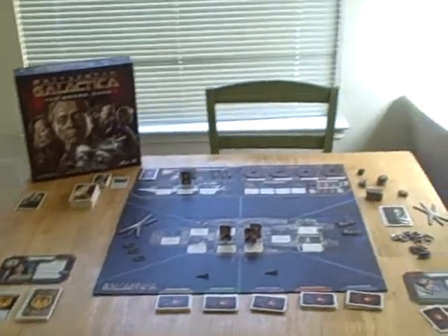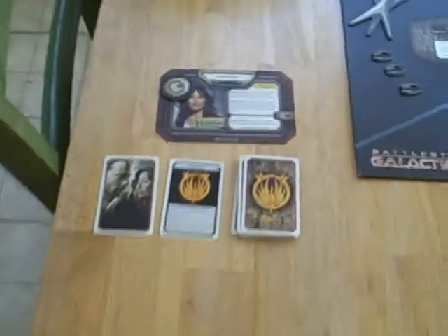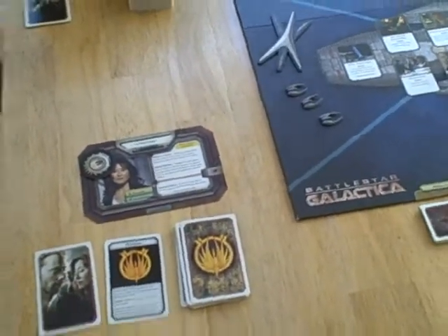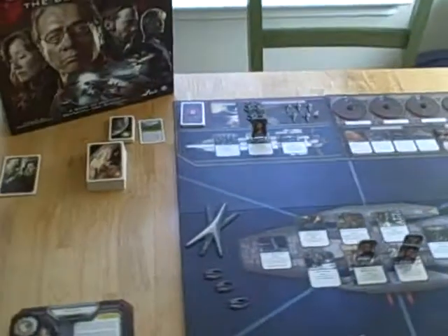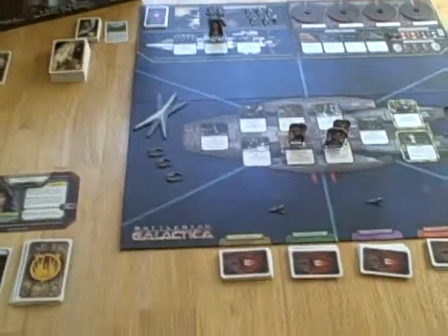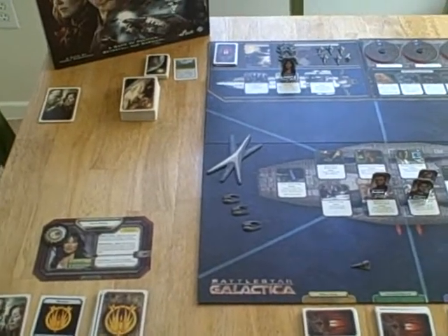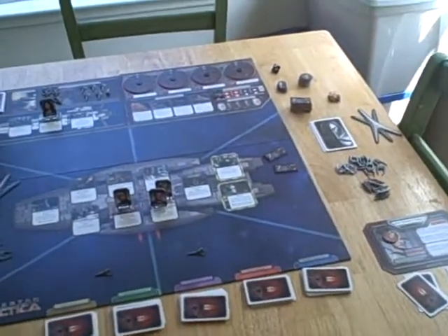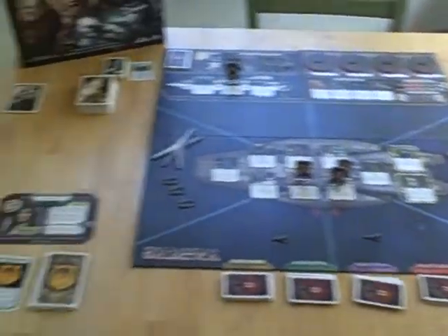Every player is dealt a loyalty card at the beginning of the game, which might make you a Cylon, or there might not even be any Cylons at the beginning of the game. But then in the middle of the game, you're dealt another loyalty card. So even if you don't start out as a Cylon, you could be a Cylon sleeper agent and find out you're a Cylon halfway through the game. So a lot of the game is trying to figure out who's really on your side.